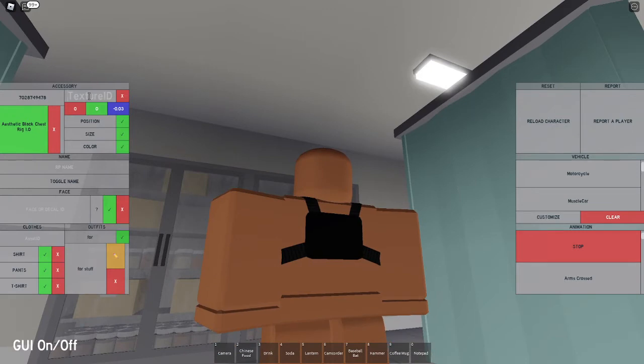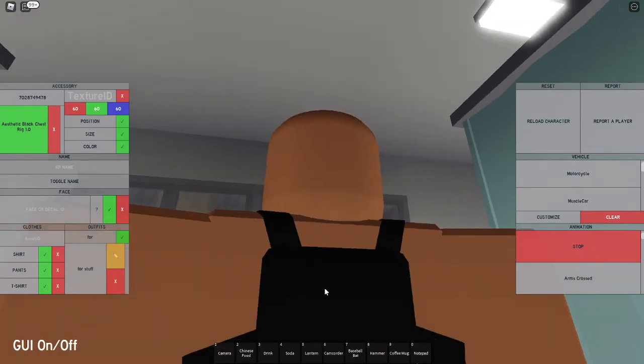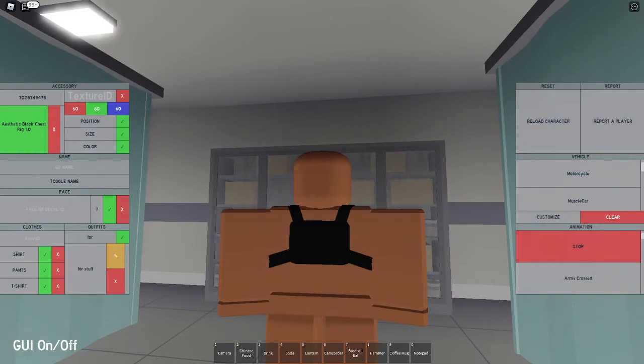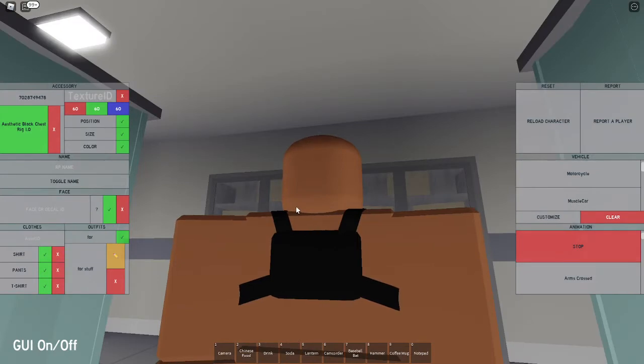Now you're gonna set the texture to 0, and set the color to 60, 60, and 60, which is gonna make this really dark gray. I mean, I guess you can call it black, but I'm gonna call it really dark gray. So then you've got that part of the armor, which is the frontal part.